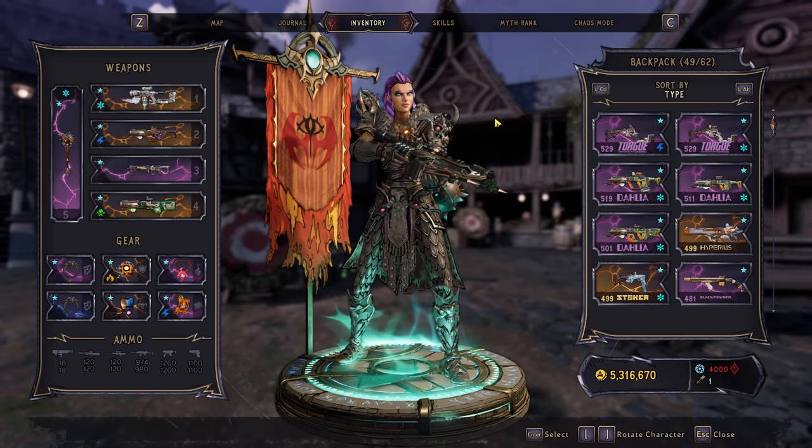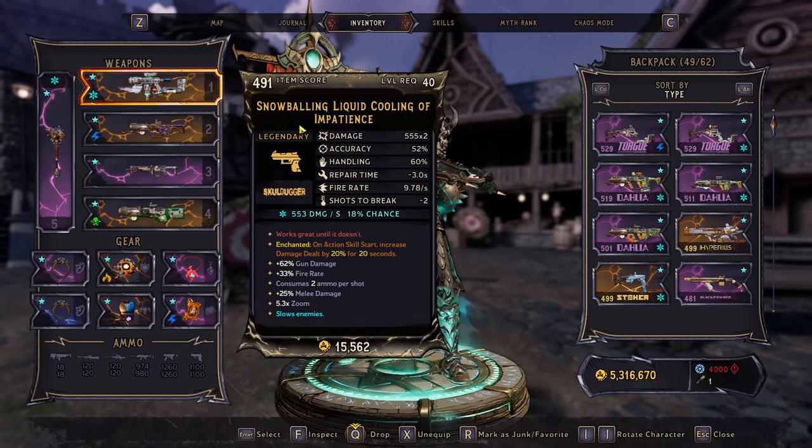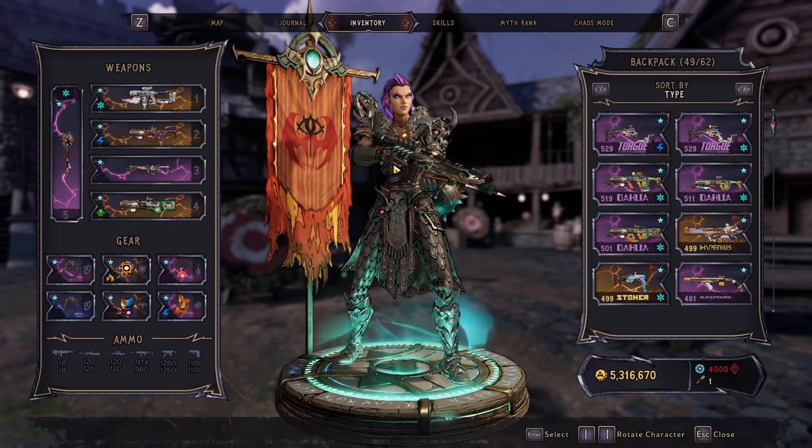I'm trying to maximize my pistol mag capacity for Luddites. If you can get enough Myth Rank and gear bonuses to increase your pistol mag size to about 30%, you can get seven rounds in the mag, which allows you to fire these things three times. Some of the most consistent boss melts I've seen use these Luddite pistols that are x3. I highly recommend keeping an eye out — very, very powerful. For the meantime, I'm using Liquid Cooling and the x3 Torg ARs for bossing.